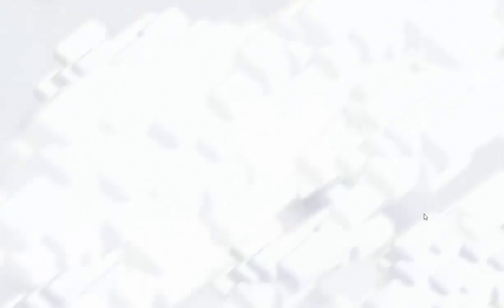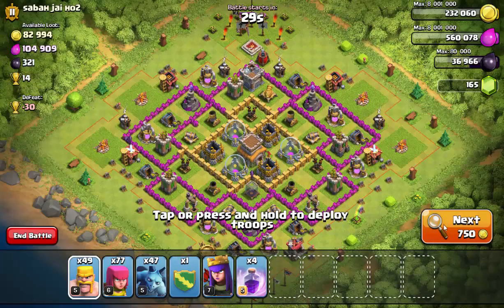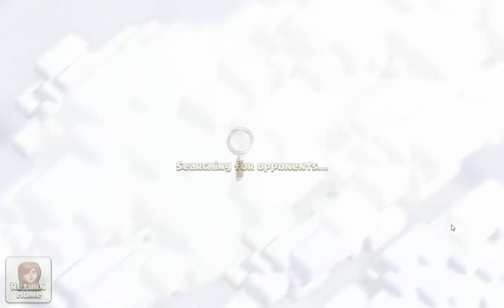Unfortunately our luck is very low today and we're not finding many farming bases, but normally you would. It's much easier when you're lower — if you start at like 1400 trophies there are farming bases every other base. As you get higher it gets a little harder, but even I who have been to 2500 trophies still find farming bases up there, because that's actually how people maintain that trophy level.